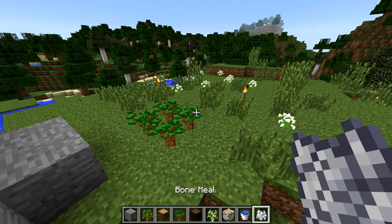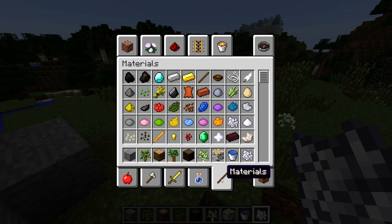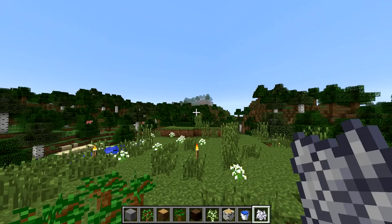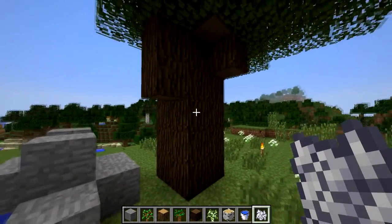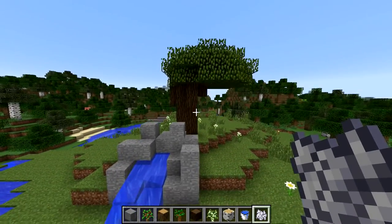Now I'm gonna use bone meal, which is basically like Miracle-Gro. If you don't know where it is in your inventory, go to your materials tab. Bone meal's right here — this little poofy looking thing. To use it, you right-click and watch — magic happens. How about that? That's a nice looking one too. That's my favorite, the dark oak. And we can do it here with birch wood — let's do a birch sapling right there. Right-click. Ta-da.